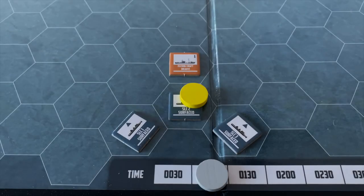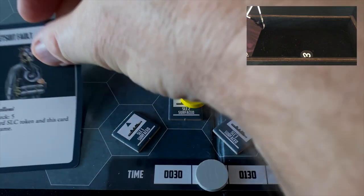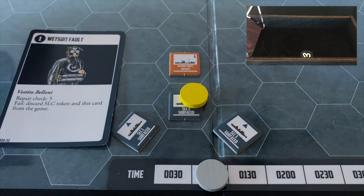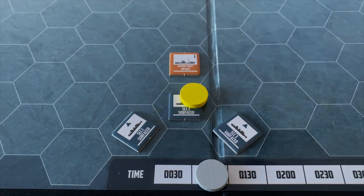Turn two begins with the fault check phase. SLC3 draws a fault card and gets a wetsuit fault — but the wetsuit is already broken on SLC3, so nothing additional happens. We discard that card and move on.